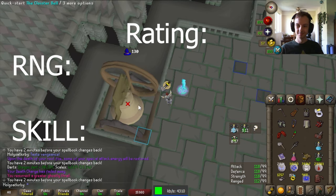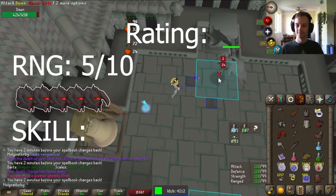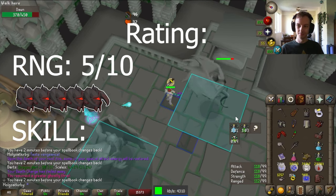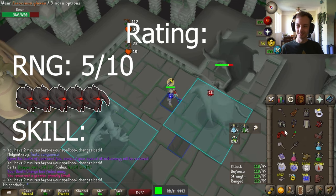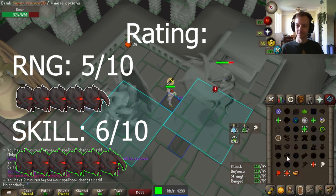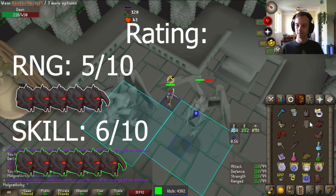As per rating, this boss is a 5 out of 10 on the RNG scale. Not too bad as the time is pretty generous, though it is possible to go unlucky on hits — you're likely to get the time pretty quickly. Skill-wise I put the boss at around 6 out of 10: not too hard mechanically, but a bit to memorize, and a bit of reacting to XP drops to decide when to do certain things.